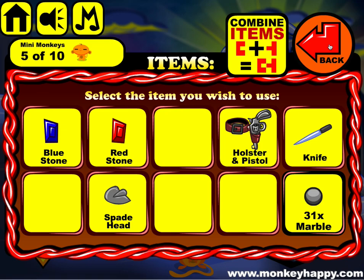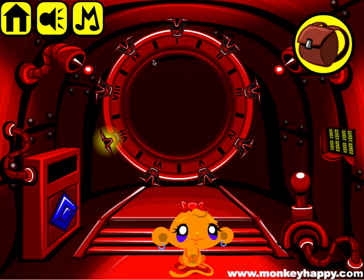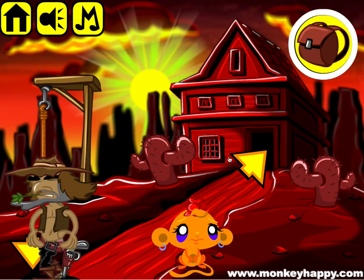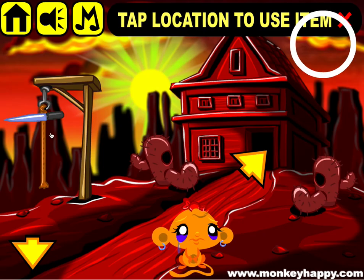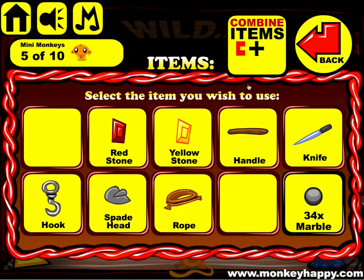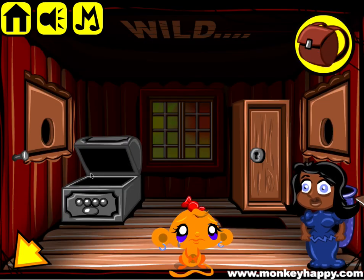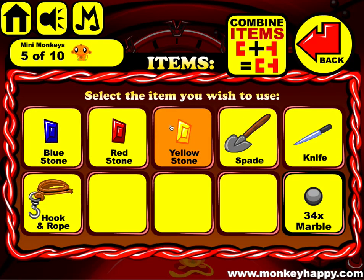Now we can go ahead to the first location which is 684. Go in there, give the holster and pistol to this dude, get the knife, cut the rope off, get this board out. You can combine the rope and the hook, and combine the handle with the spade.